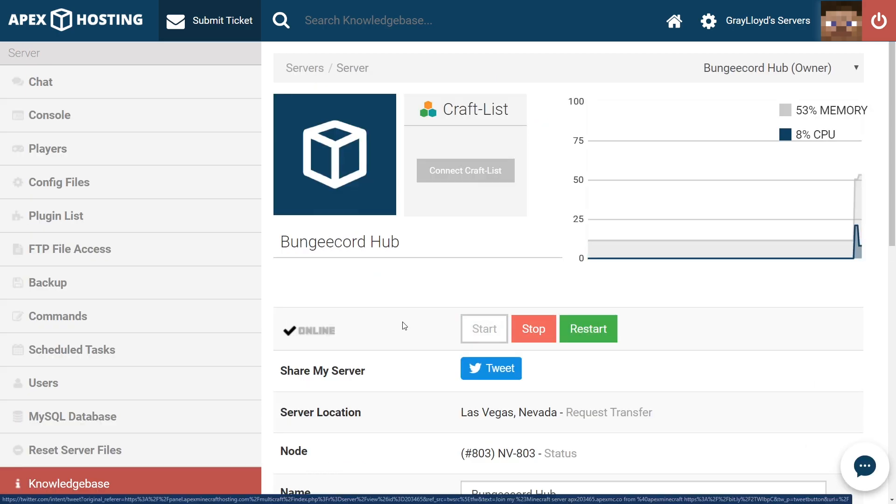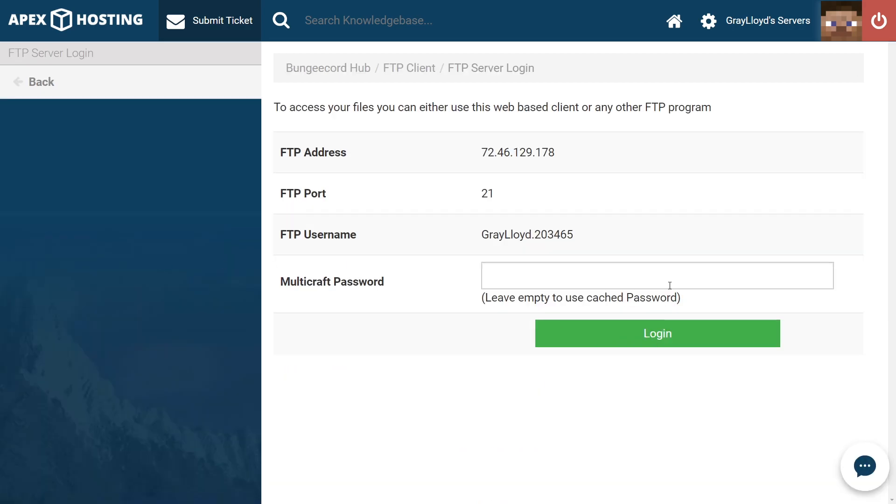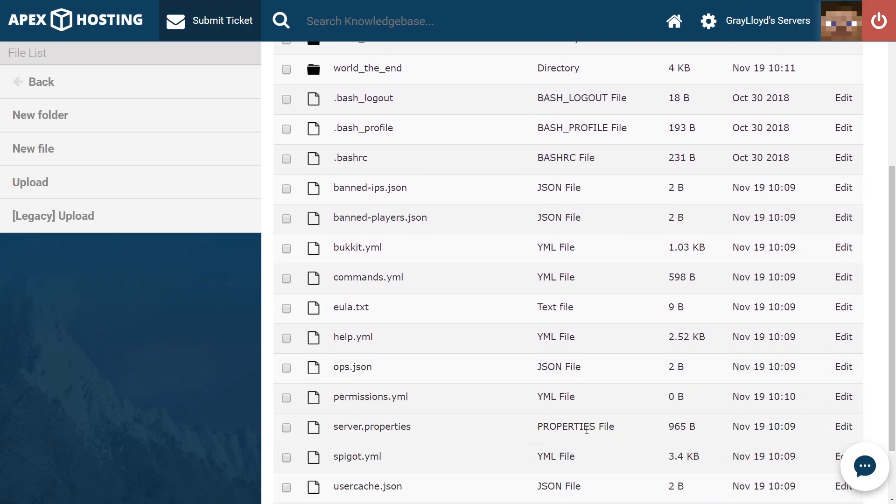And now for configuring our other servers. This set of instructions is for every server but the proxy server, so make sure that you are on your hub, survival, or whatever else — specifically every server but the proxy. Once you've got the server that you want to connect to your proxy, make sure that you stop the server. Once your server is stopped, make sure you go ahead and head to FTP file access and log in.